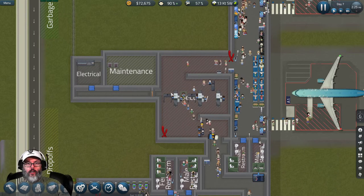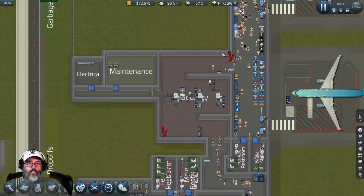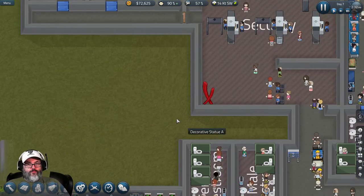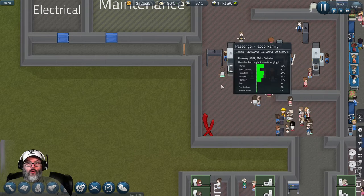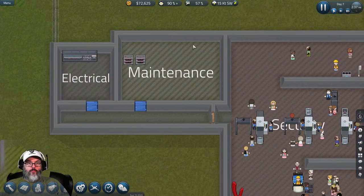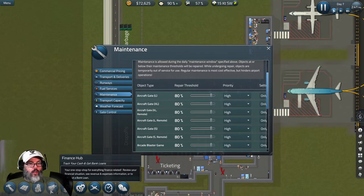I know everybody likes everything to be in order and balanced - I don't lose sleep over that. In this game we could put baggage here, here, one up here, and one down this hall and they'll all work. We could also extend this wall out, have passengers sling around this way, shrink the hallway down to one or two wide, shrink the maintenance room to five by five. There are all kinds of things we can do, but let's take a look at a couple of issues we're having.